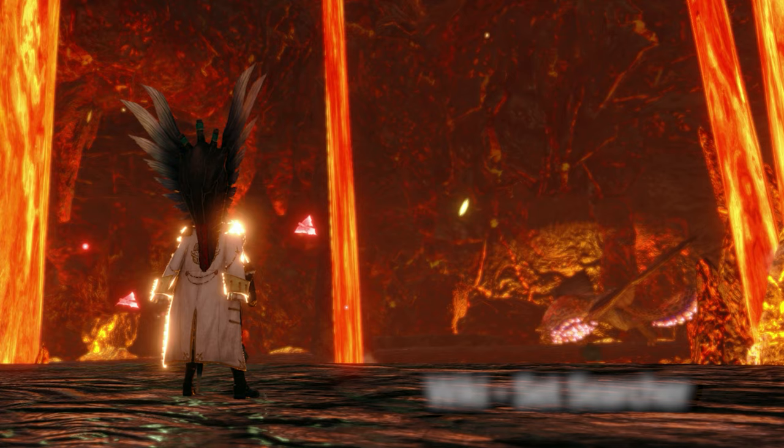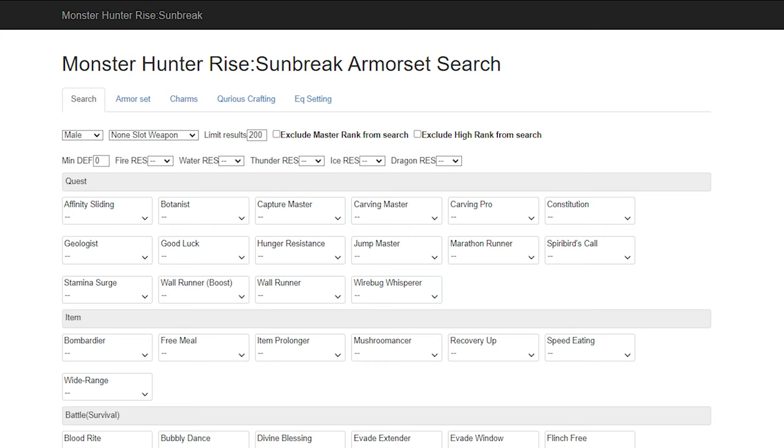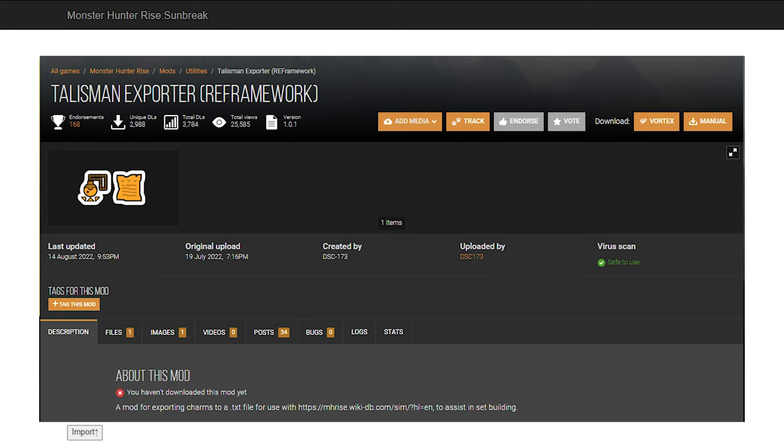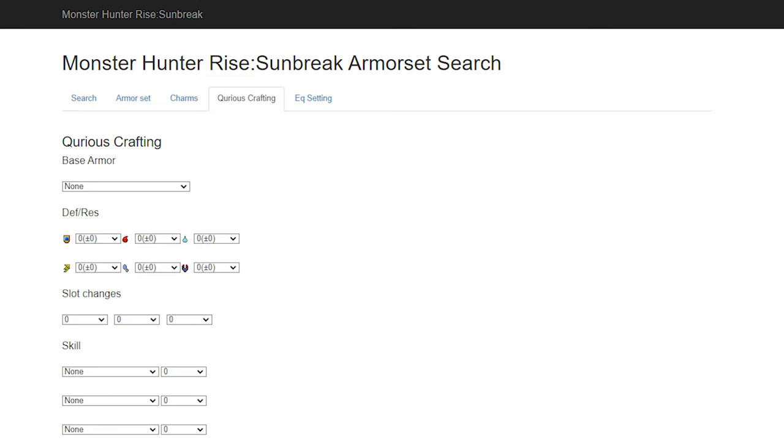Now let's move on to how we use our charms and armor. I'm sure most people are familiar with this website but I still run across people who have never heard of it, so I want to quickly cover it. This is the Monster Hunter Rise wiki armor set searcher — link in the description. Now we started with our charms so the first thing we want to do on this website is navigate to the charms tab. Using this we can create a repository for all the useful charms we have in the game. If you are on Switch this might be time consuming to add them all manually, but for PC we have tools to help us. There is a fantastic mod created by dsc173 that will create a list of all the charms you have in the game and then export them into a format that can be uploaded to this website. A link to that mod will also be included in the video description.